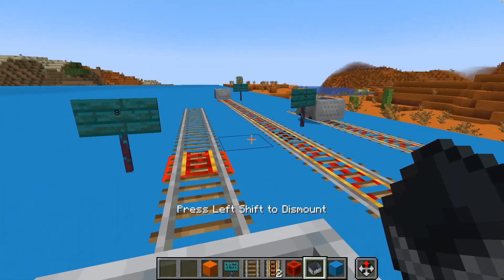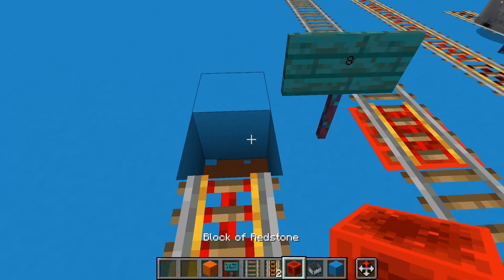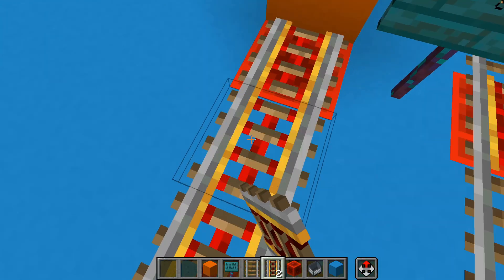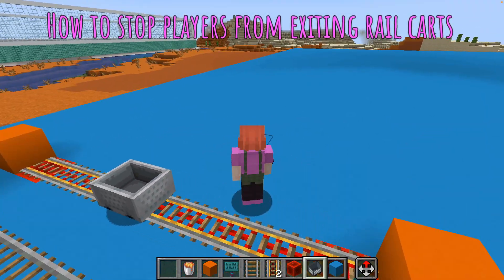And this is how you can vary the speed of your rail carts. In our game the rail carts need to go back and forth without stopping, and you can simply do this by putting a powered rail at each end and a solid block behind it. We also want to make sure that people have to stay in the rail carts and can't just jump out like this.